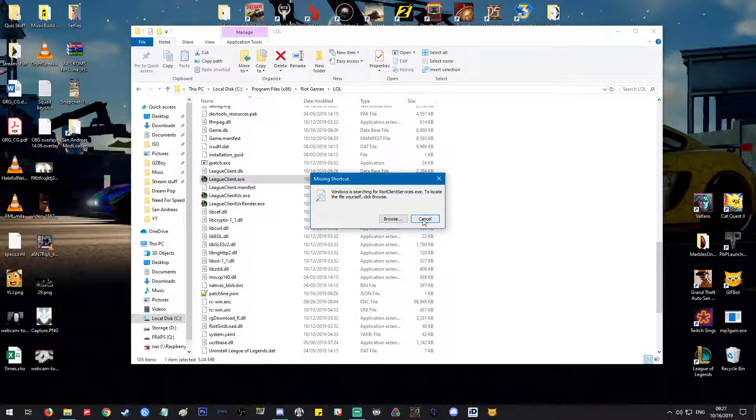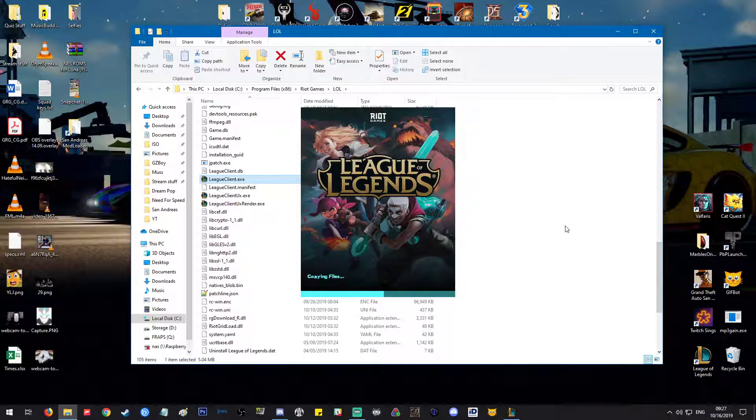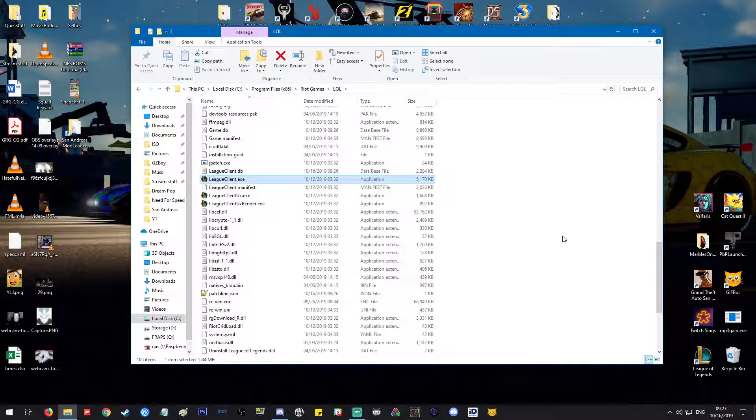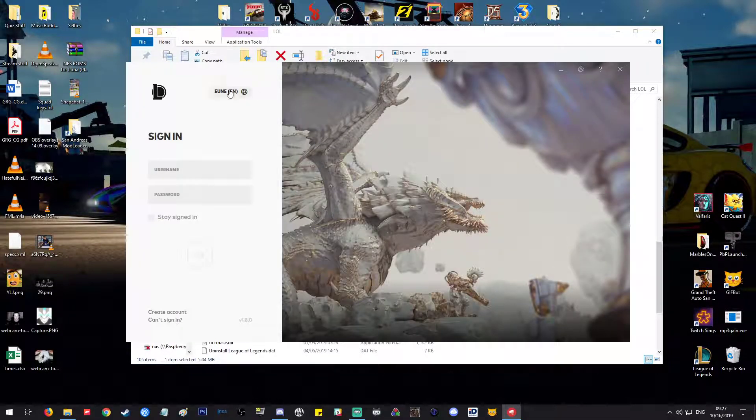Do the update again. It has to force the update because the file is missing. Now it opens the new client. Username, password - does it work? Does it even check? There's no time spent on checking if it matches anything. It just doesn't work.